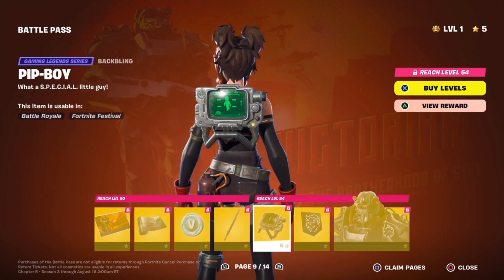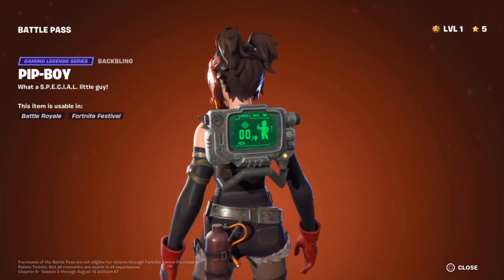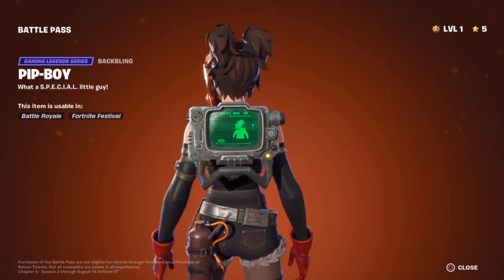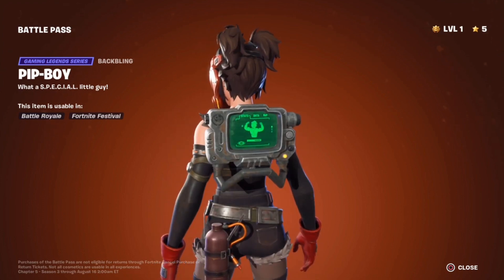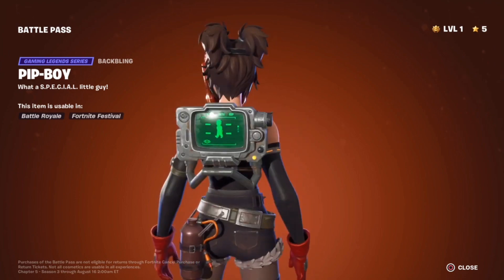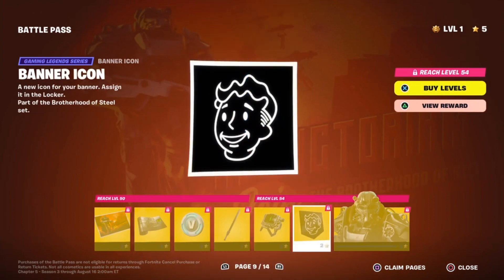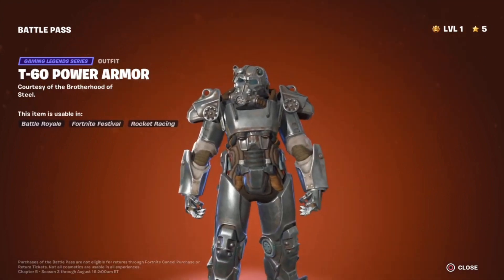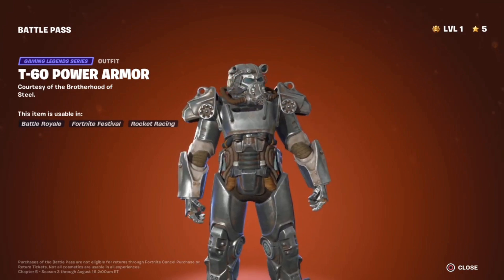We got the Pit Boy Back Bling. I love this. I'm not sure if this is reactive or not — let's take a look at it. We see Vault Boy opening a chest, it looks like. There's a bullet hole. Vault Boy with his health bar going up — I think this might be reactive, but it doesn't say. Anyways, there's the Pit Boy Back Bling. We got the Vault Boy banner icon — I'm going to be using this when I get it. And then finally, the good old T-60. Bethesda loves the T-60, but I'm not complaining because now we got it in Fortnite. This is going to be my new main skin. They did a very good job on this skin — they got a lot of the detail in. I love the bulky skins. This is going to be definitely my new main.